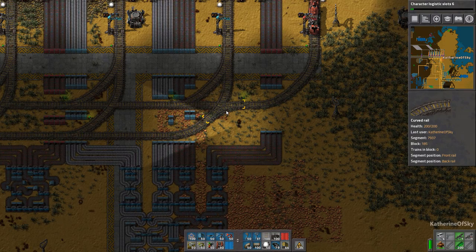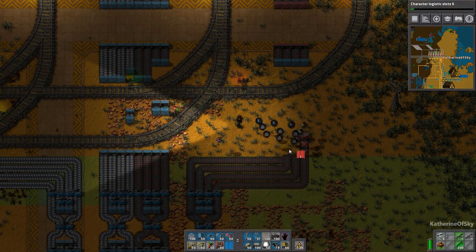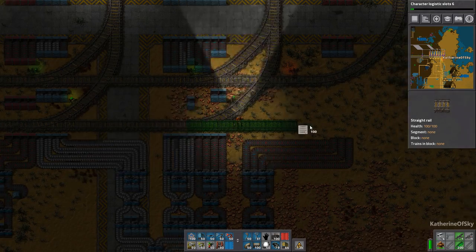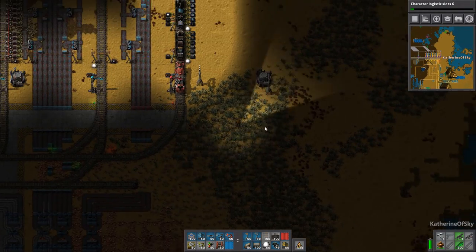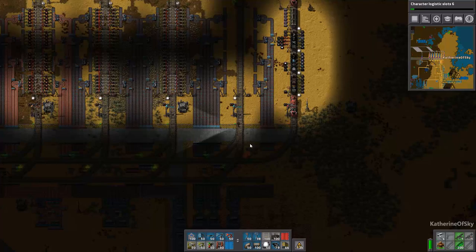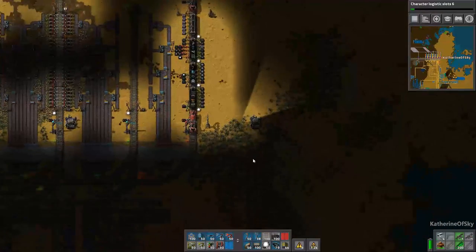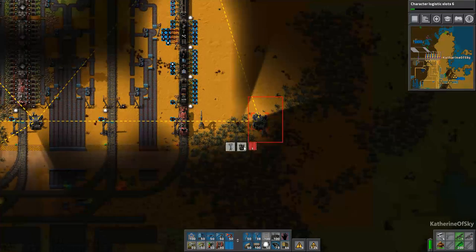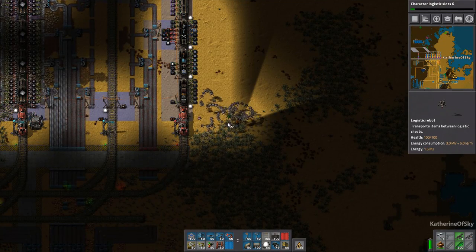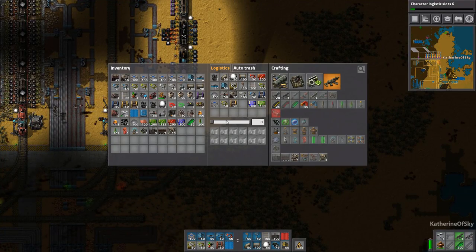So this is going to be an iron station. Do we have any loading stations here? Not really. So I'd like to get rid of this roboport for now. Oh my god, there's so many bots in here — I should write my name in bots one day. There we go. Those were all logibots, by the way.